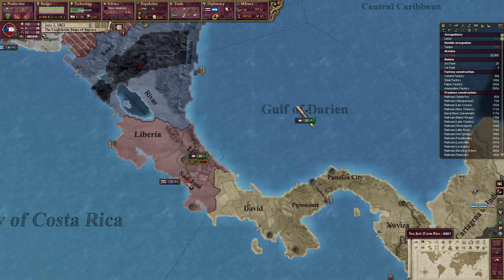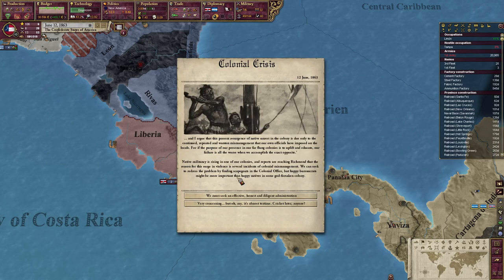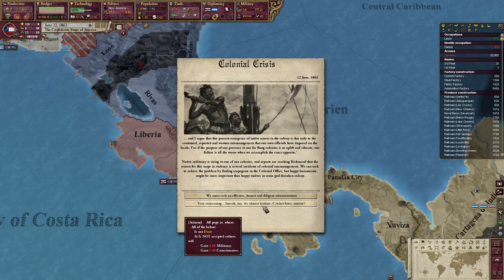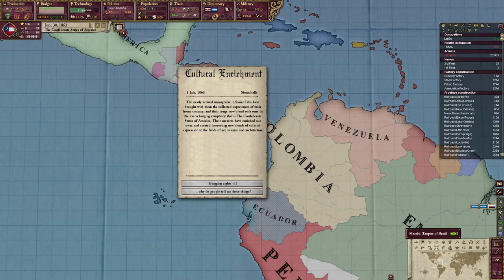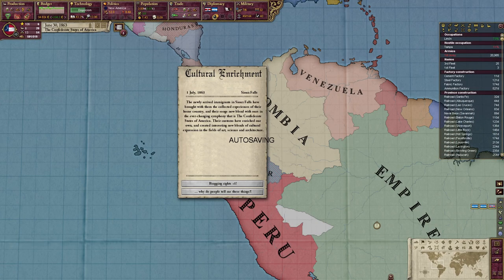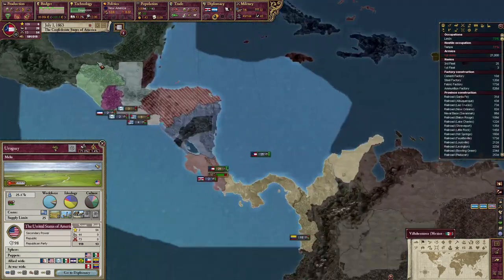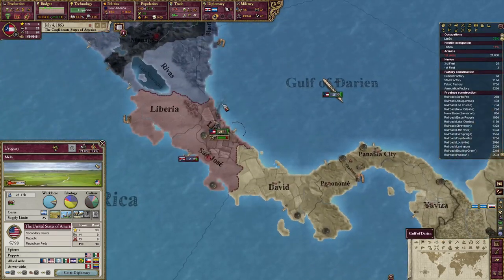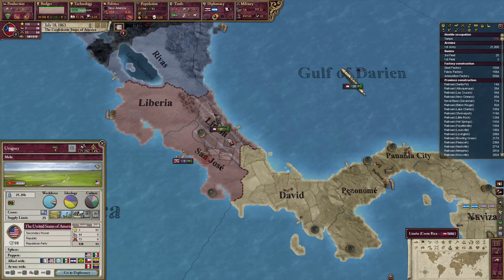Let's just take out San Jose next, and then we'll probably be able to piece them all out. I wonder if America released Mexico — did they release Uruguay? Bragging rights — yes please. They gave Mexico their independence but not Uruguay. They're a secondary power — look at that, they have two prestige. Oh, that's what you get, America.